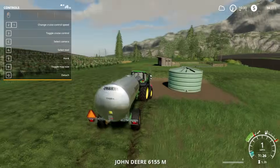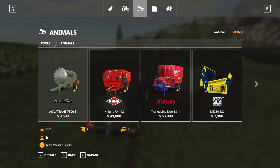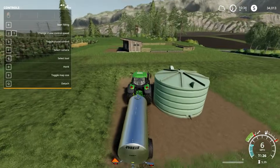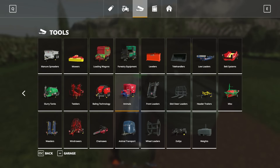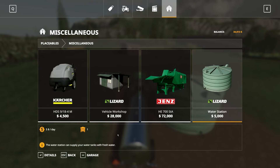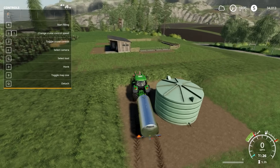To give them water, get your water transport tank — it's in the garage under Animals. The water tower building is under Placeables, Miscellaneous, Water Stations. Just place that down; it's really cheap. Then you can go and refill your tank from it.